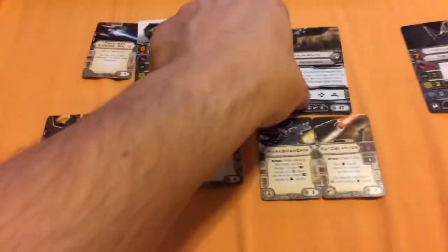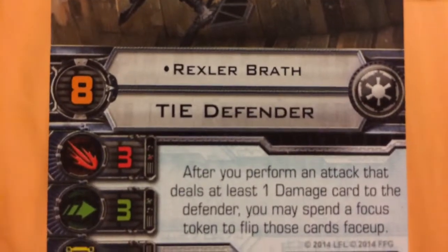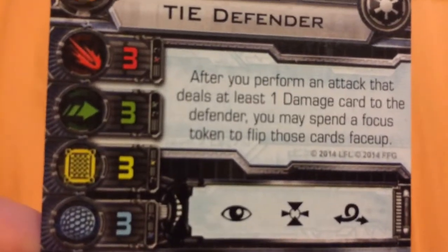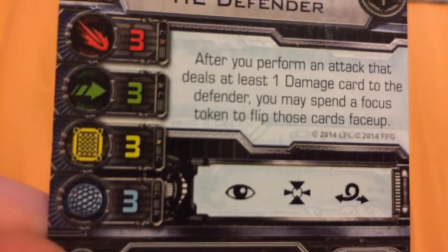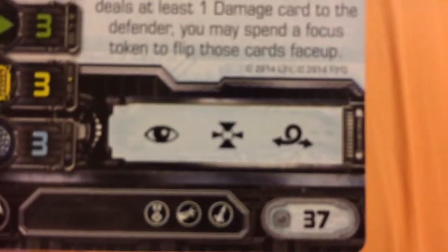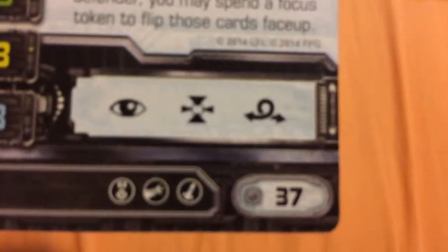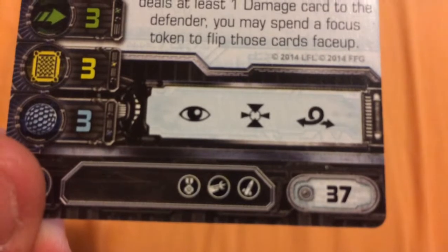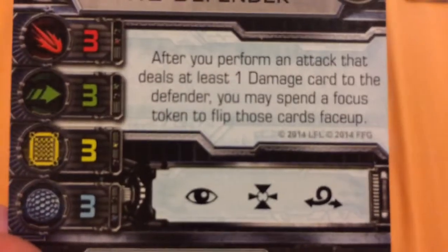Now let's move on to the next ship, the all-arounder in this build — Rexler Brath. He has a pilot skill of 8 and flies the Sienar Fleet Systems TIE Defender. He has an attack value of 3, an agility value of 3, a hull value of 3, and a shield value of 3 — a very balanced ship. He can take focus, target lock, and barrel roll actions. He costs 37 squadron points and can take an elite pilot skill upgrade, a cannon upgrade, and a missile upgrade.